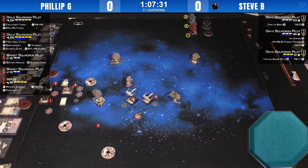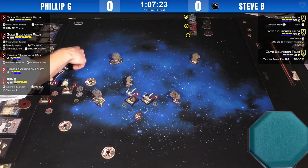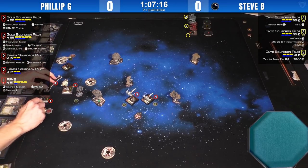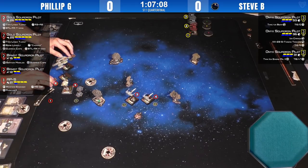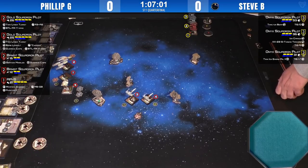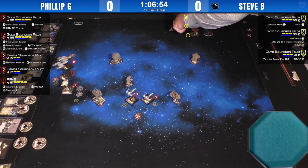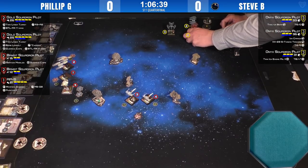One reason Philip might be doing that is he's thinking that at the right moment AP-5 will switch locks over to the enemy to shut down their shooting efficiency. Through positioning, Philip's two Z-95s did four-speed maneuvers and are no longer touching. Steve looks like he's going to go straight for those Z-95s — Philip somehow magically read that, so he'll just one-bank the Stress Bot in anyway.